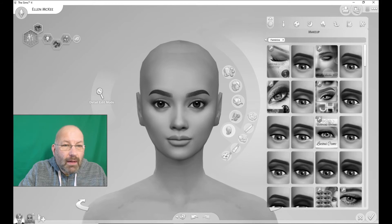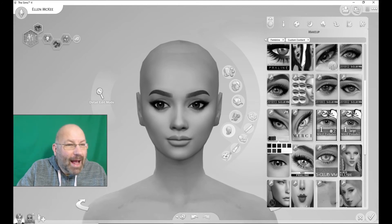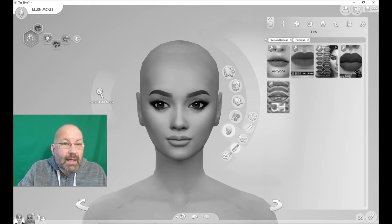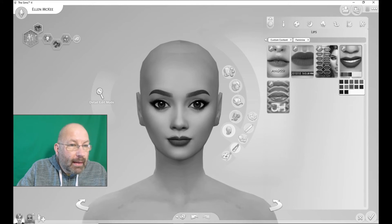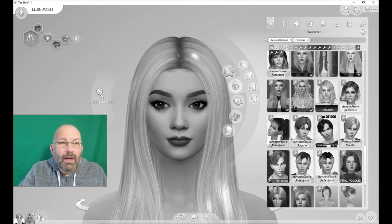Let's have a look at some decent eyelashes — I've got some pretty impressive ones somewhere. I like that. Cheeks — we'll do that one, might be right, might be wrong, who can tell. Lipstick — try it. And finally let's give her some hair. Oh that's nice, I need to color it. Not bad at all, right, let's dress her.